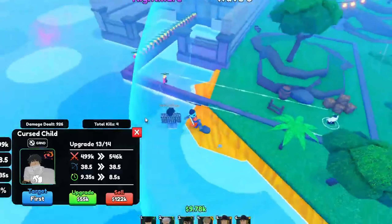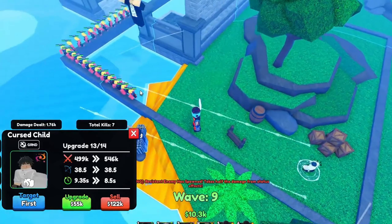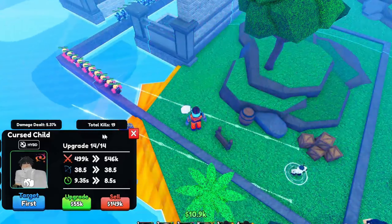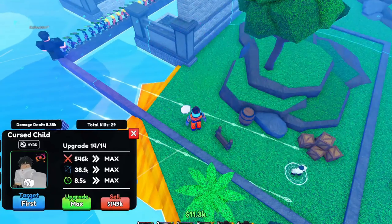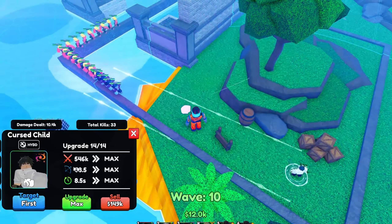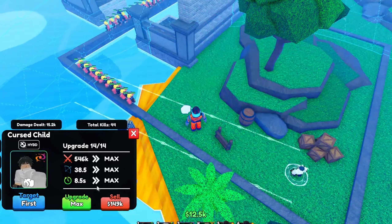Again at upgrade 13 — look at that line, it went way past the AOE. Let's see if it actually hits all of that — nope, you can only dream. 499k, 38.5 range, 9.35 second SPA. Just to let you guys know, this unit is hella expensive. He sells for 149k, meaning he costs 398k to max out for 546,000 damage. This is with no tree at max level, by the way. If you had Overlord, he would be doing over 2 million damage. If you had Shinigami with max tree, you'll still be doing over a million damage — probably 1.1 to 1.2 million — and you could still place 3 of them, so you'll be doing 3 million damage every 8 seconds.